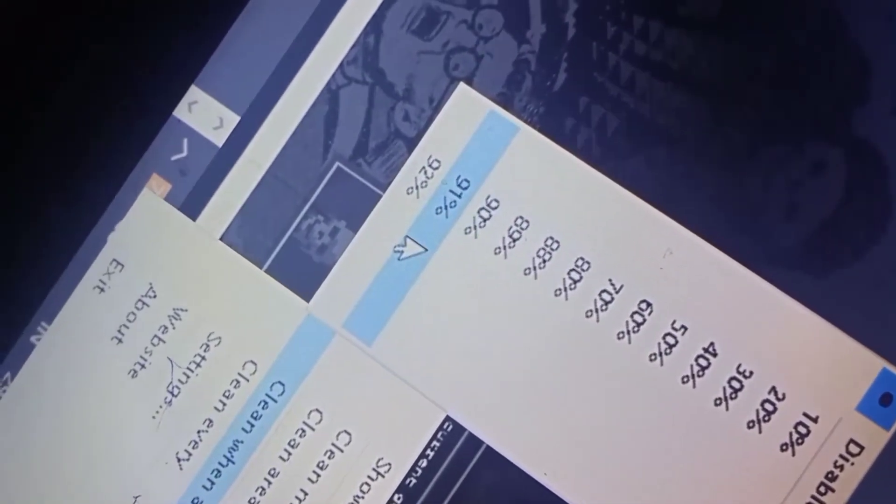To fix the stuttering, you need to limit RAM usage. Open Mem Reduct running in the background, tap on it, and go to Clean when RAM usage is above 90%. You can see it drops from 90% down to around 70-77%. This frees up memory so the game runs more smoothly.